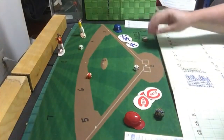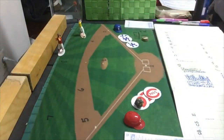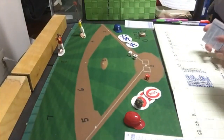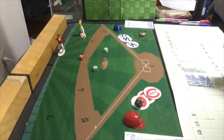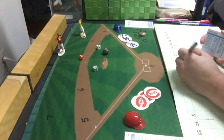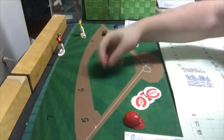We go to the bottom of the first. Davey Lopes gets a 4-8, which is a line out to third base — Lopes down. Steve Garvey gets a ground ball to short — he's out. Dusty Baker gets a ground ball to the shortstop. The shortstop for the Reds is Stahlcup, and he's a 3, so that's an out. Dusty Baker also goes down, and the Dodgers also get no runs in the bottom of the first. We go to the top of the second in a scoreless Game 3.